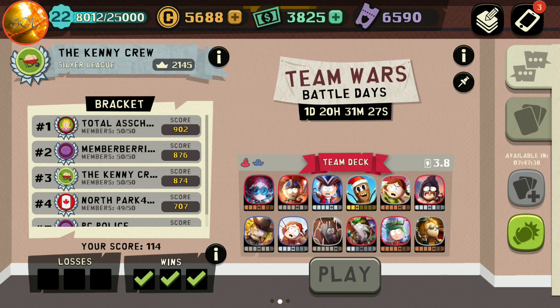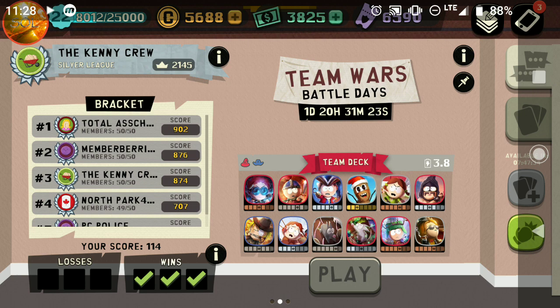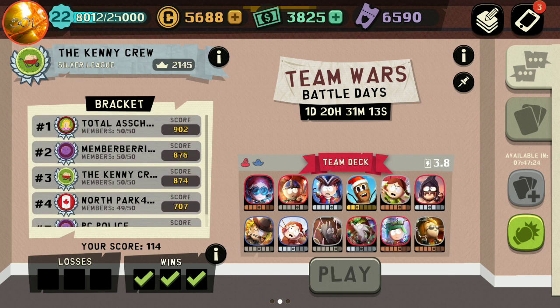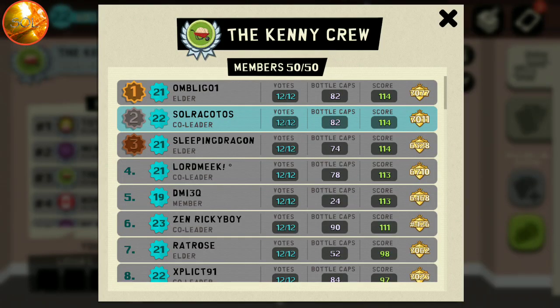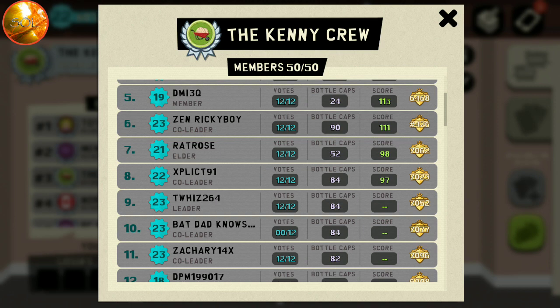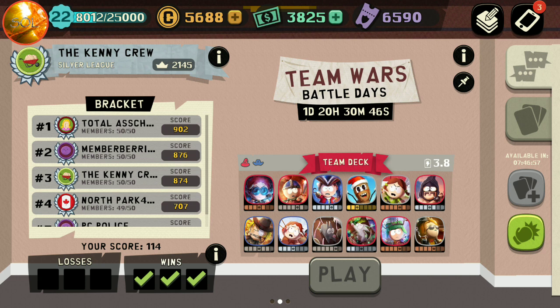Right now our bracket is pretty close — the spread between team number one and team number four is less than 100 to 205 points. Most of our team hasn't done their runs yet, but we have a bunch of plus-100s and a few plus-97s. With only eight people on the team there's a lot of room to grow — we'll see how we do when Monday comes. I hope you enjoyed this video and learned something new. I'll be doing a live stream on Sunday with the first giveaway of the month, so hit that subscribe button, like, and bell notification. Thanks for joining — see you later!